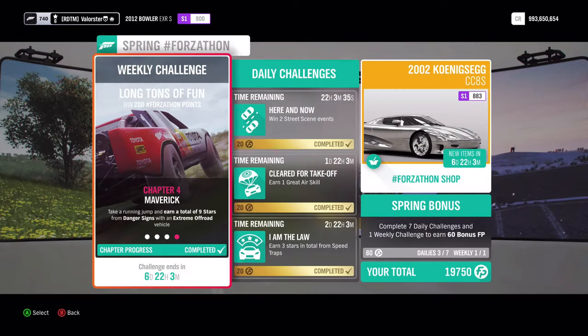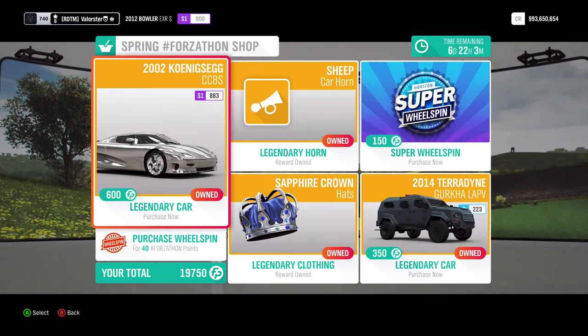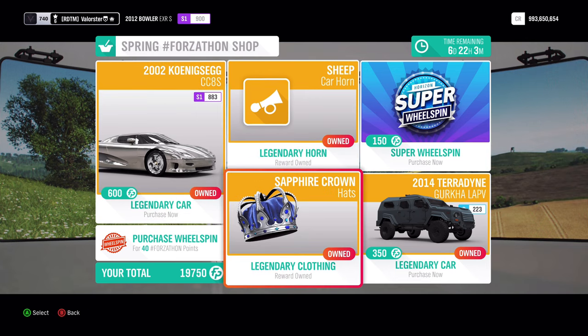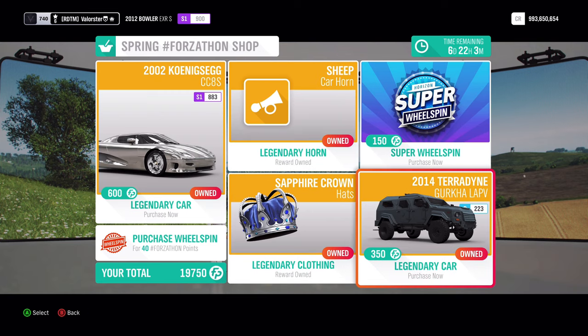First, let's have a look at the Forzathon shop. As you can see, there's the Koenigsegg CC8S — a very good car. If you don't have it, definitely get that car. Then we have a horn and some crowns if you want those. And also the Teradyne.